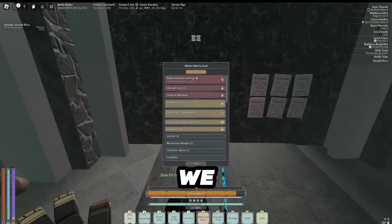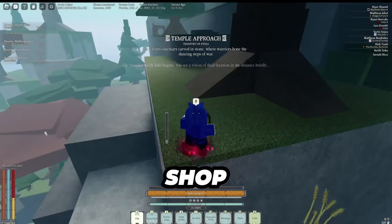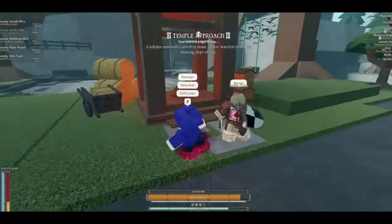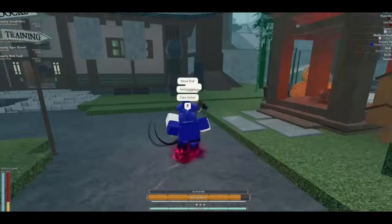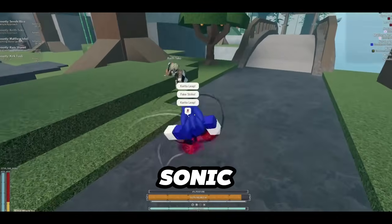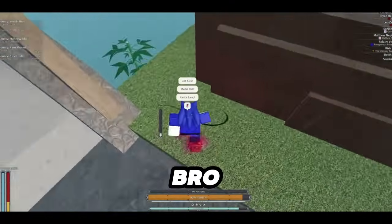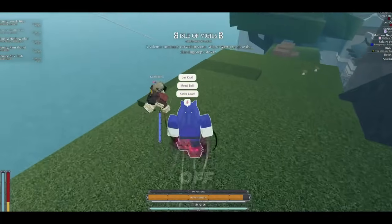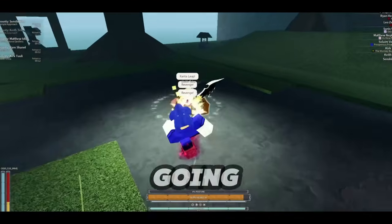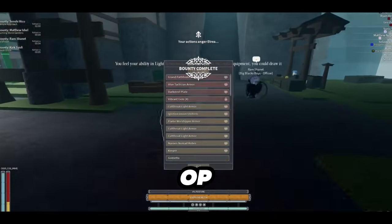We definitely need to do some bounties. We got a couple of people here - let's go for Keith. He's at the shop right now. We're going to get both of them. Oh my God, Sonic is OP, I can't lie. He's knocked off. You're not going anywhere, buddy. And that's one. Oh my God, Sonic is OP - I don't even know what just happened.